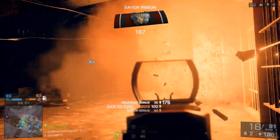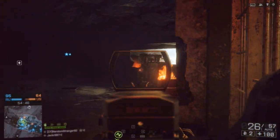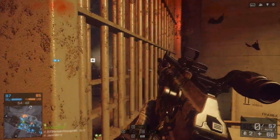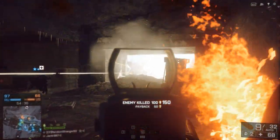So the best gun in terms of all-round damage is the Scar-H, but both of these guns are suited to close quarter battles. The Ace-52 wins with its high fire rate, and the Scar-H wins at longer range battles because of its ability to deliver higher damage at longer range. Thanks for watching, subscribe for more Battlefield 4 videos, and as always I'll see you on the next one.